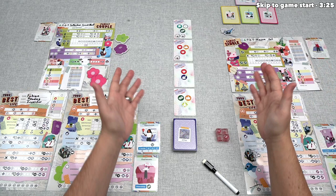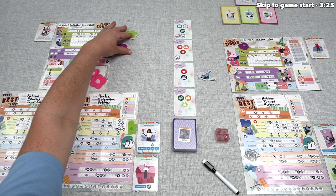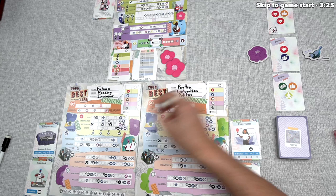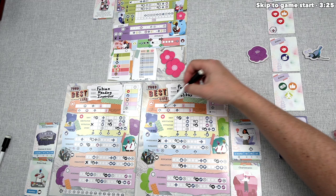The game takes place over 10 rounds. In each round, every player chooses one of the action cards in the middle of the table. Couples each choose an action card as well — they are not allowed to choose the same action. Then every player simultaneously gains the benefits of the icons on the cards by marking various things off on their board. As you proceed down these tracks on your player board and family board, you gain a variety of bonuses as you complete various segments.